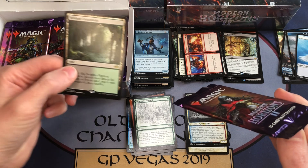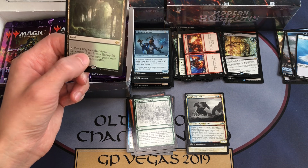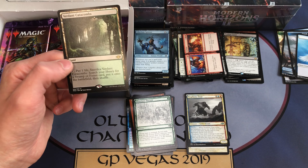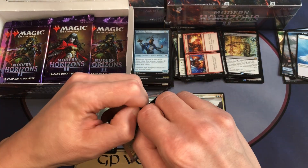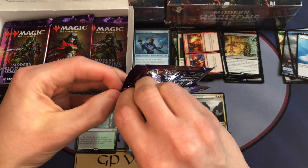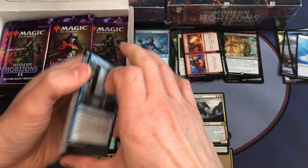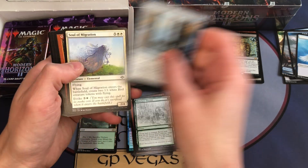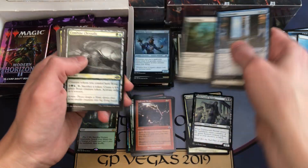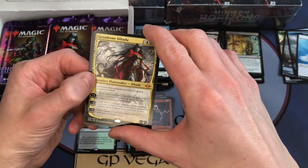The other fetch lands, in addition to Verdant Catacombs, give you black or green mana — you search for a Swamp or a Forest. There's also Scalding Tarn, Misty Rainforest, Arid Mesa, and Marsh Flats, and they all have like four versions: the regular version, regular foil, retro frame, retro frame foil — probably borderless art and borderless art foil too, so maybe six versions. Also Cabal Coffers, Grief, Murktide Regent — those are $15 to $20 cards. In total there are about 30 cards in this set worth over $20, so if you hit a few of those in your box opening you definitely pay for the box, especially now that boxes are only about $180.